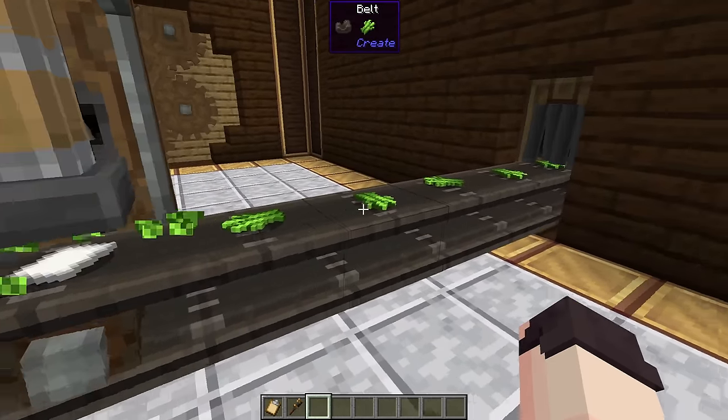You can use fluid pipes to make a shower with fluids that can't be placed as a block. Here we can make a poison shower, for example, and as I stand under it you can see that I got poisoned. In the same way, we can also make a milk shower to cure our poison, and as you can see, when I stand under this, my poison will be removed.